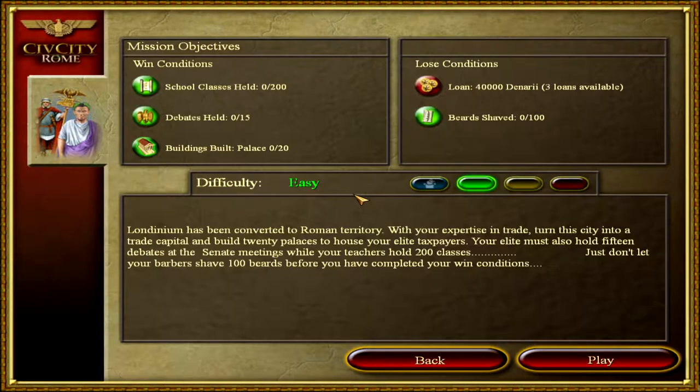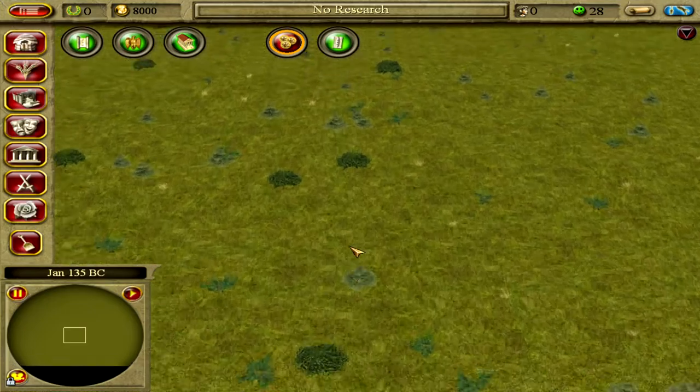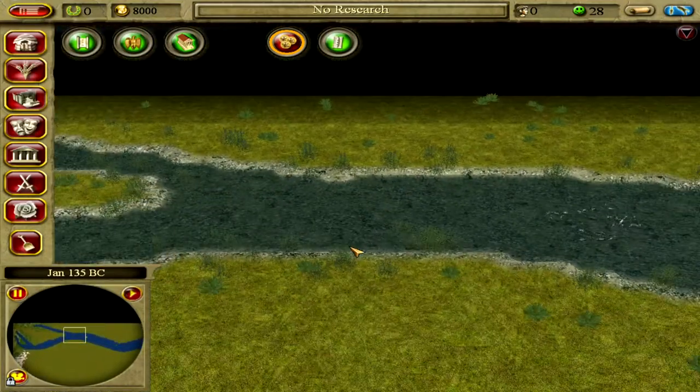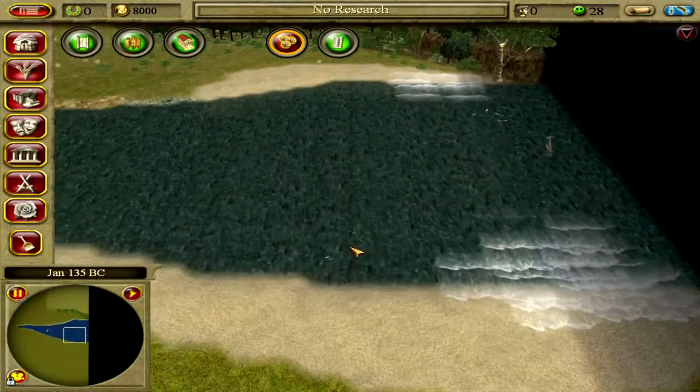Of course we need the barber in order to upgrade to a palace, so I guess the trick is to complete those two objectives first, then build barbershops and upgrade them all. And of course 'Hail Governor, where shall we site our new town center?' We also need to research the razor so that barber needs are reduced. There's lots of stone and a little bit of ocean with some fish.